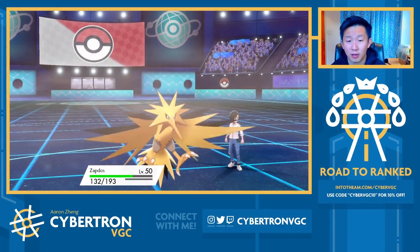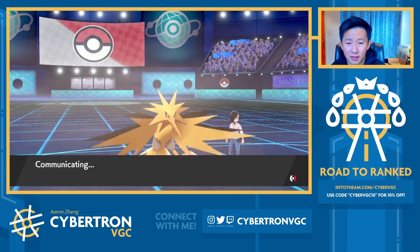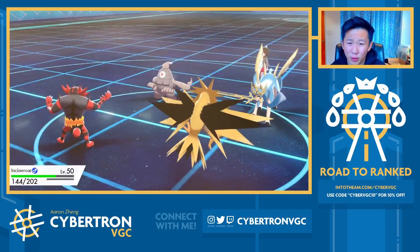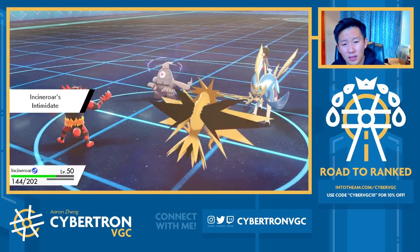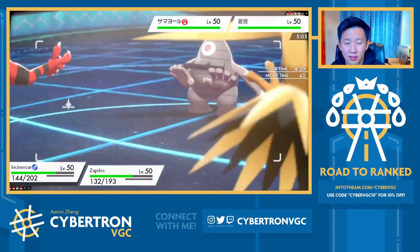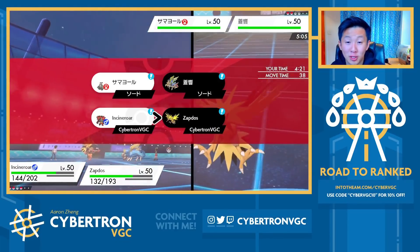I can bring in Incineroar for an Intimidate, which is obviously pretty good. But Intimidate only goes so far when you have Helping Hand support. This next turn is interesting — it's the last turn of Vine Lash and two turns of Sunlight. You could just go Helping Hand into Play Rough onto Zapdos. I want to Fake Out Zacian and Roost here. I'm also nervous about my Milotic's damage output into Dusclops — we've seen Nightshade, Trick Room, and Helping Hand from it so far. Could be Pain Split, but then Zapdos should theoretically win the 1v1 against it.